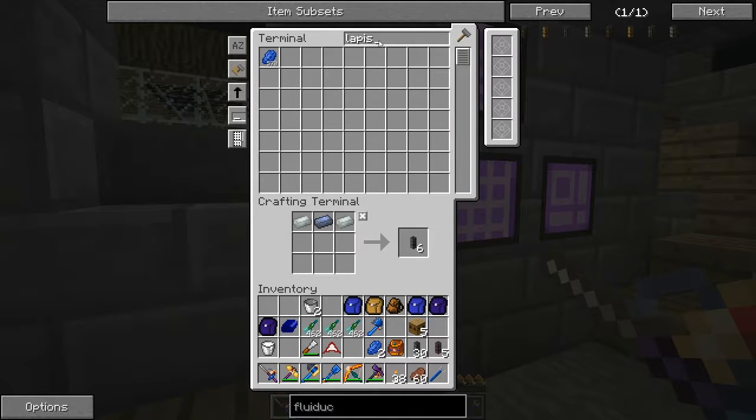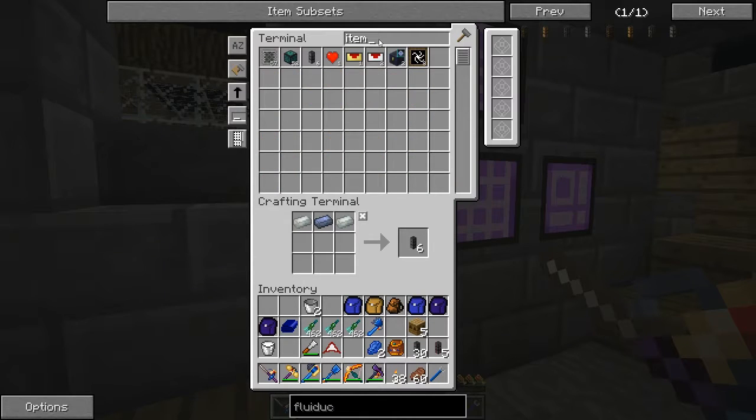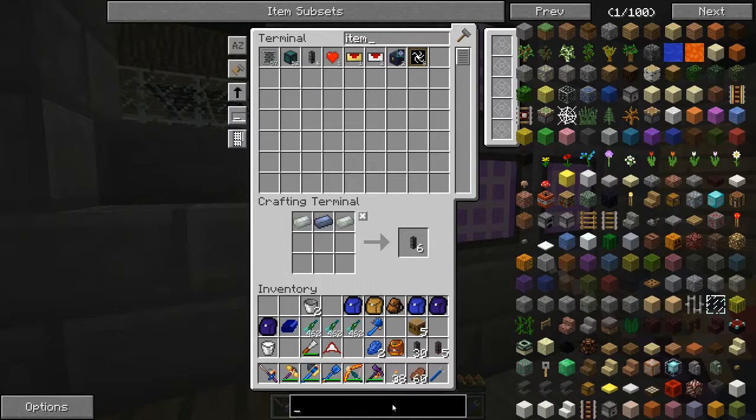Do we have another ender chest? Yeah, we do — I've got one out by your thing. Two alchemical constructs which require essential valves, essential tubes, grates with planks, and V-filters.